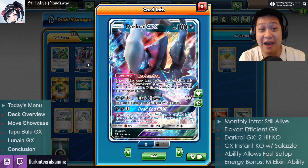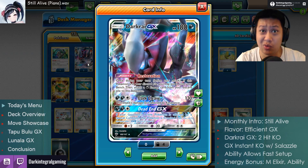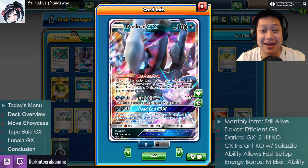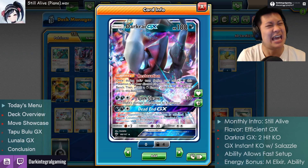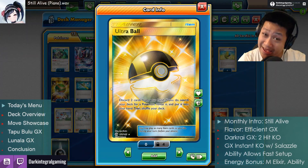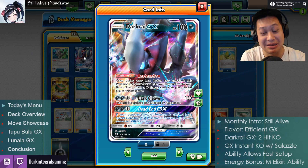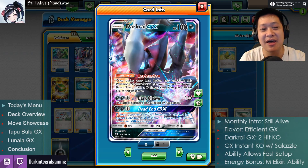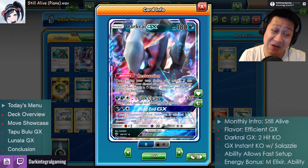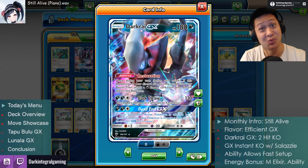Darkrai, you have 180 hit points, which is the exact same amount as past Darkrais. That's standard for basic GX. What is your ability? When this card is in the discard pile — never mind how it got there, maybe discarded through Sycamore or Ultra Ball — it will bring itself back to life on your bench with an energy card from your discard. So not only is it going to keep sticking around, once the first Darkrai goes down, it will come back to you. You don't have to worry about recycling it, and because it takes the energy with it, you don't have to worry about recycling the energy.